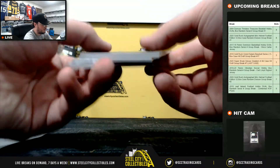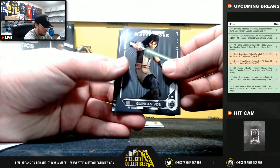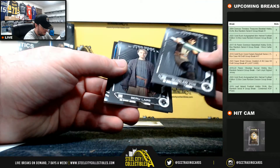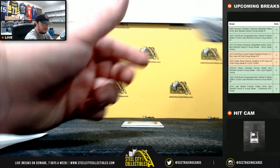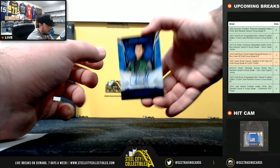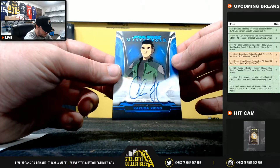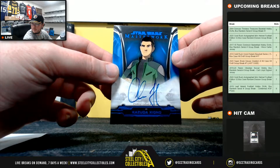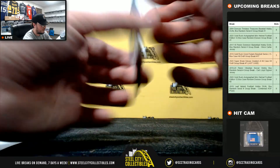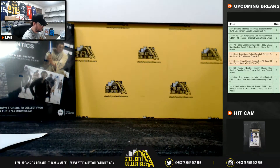So we do have an autograph left here. Quinlan Vos, Beru Lars, Finn, we have Pau. And our final hit here is Kazuda Xiono — and that's Christopher Sean, number 35 of 99, and that's the letter S again, going to Michael T.